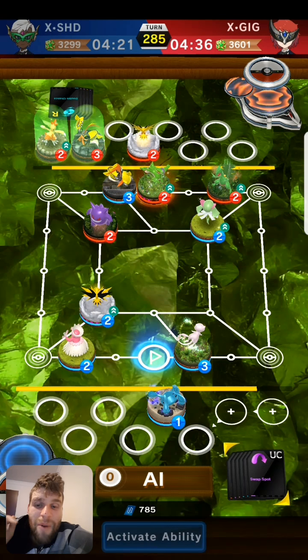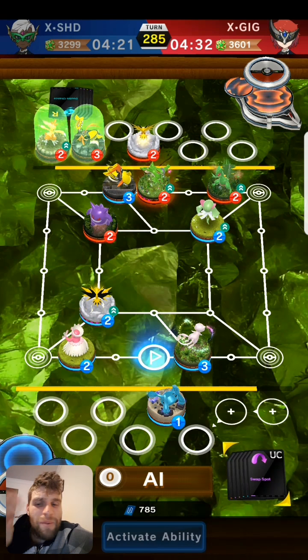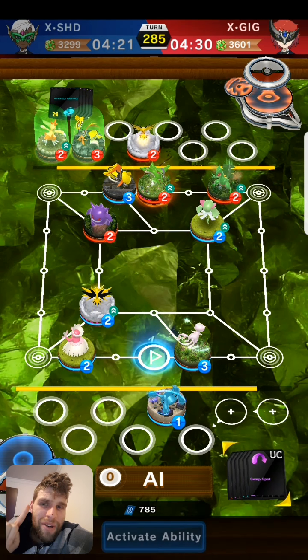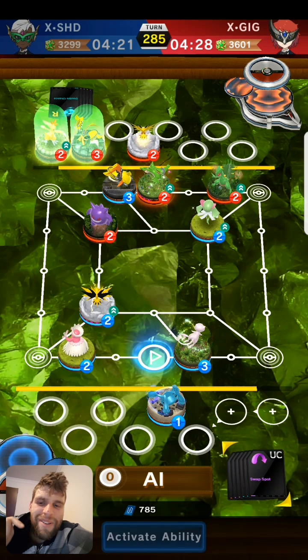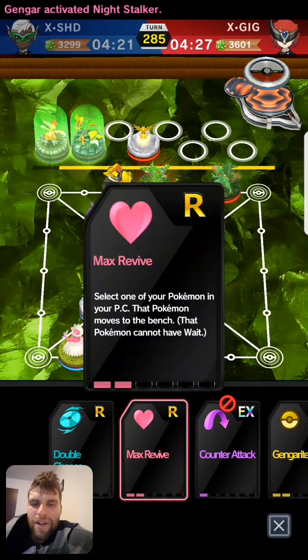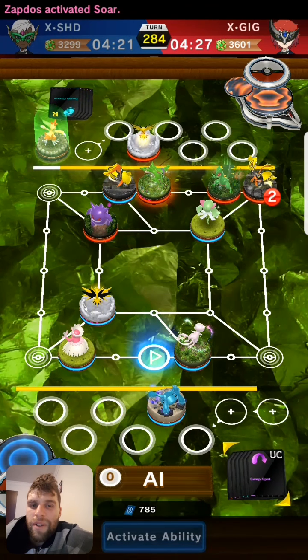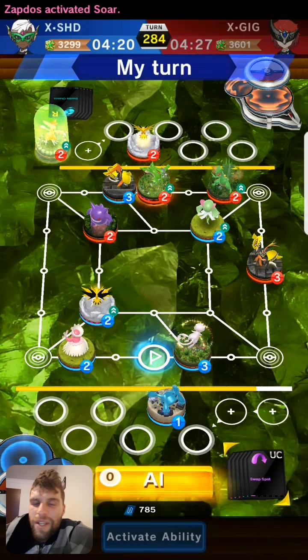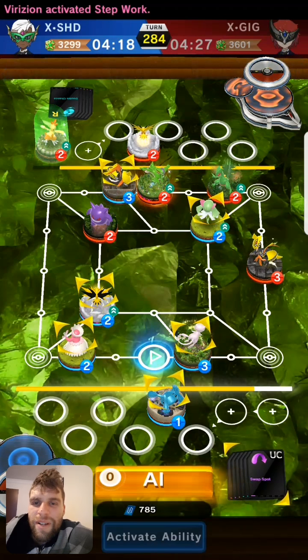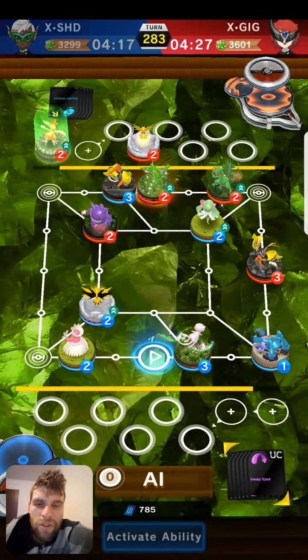One interesting thing — my weight overrode his weight. The chicken normally gives you four weight, but I only got one because of my skill. That's pretty cool. So right now he's max reviving — wow — getting his Coco out and coming down the side. I would have thought he might have stepped down into the middle and tried to attack my Coco or something.